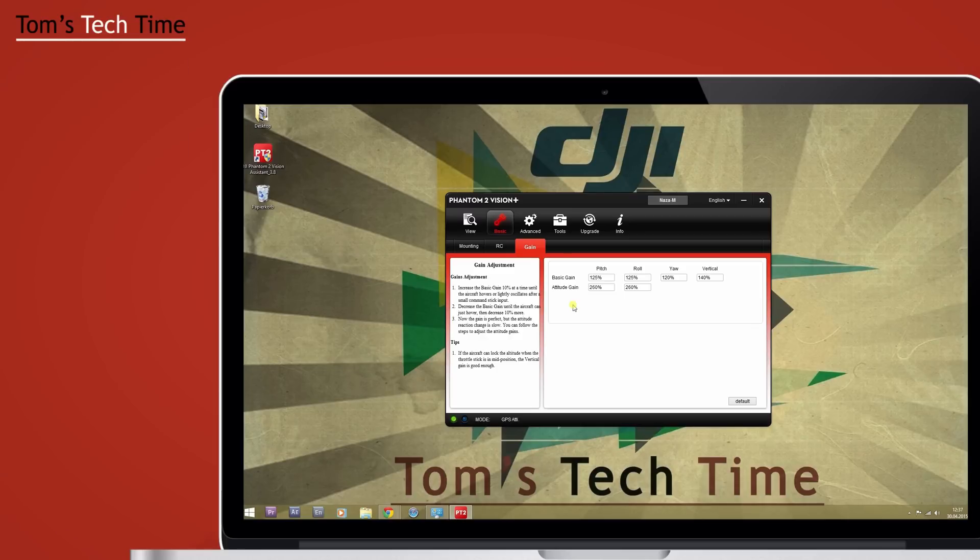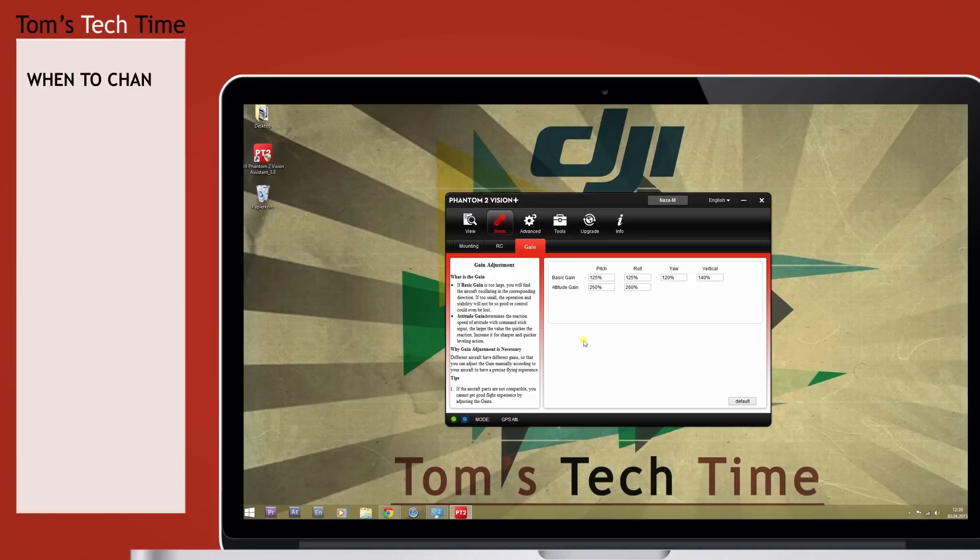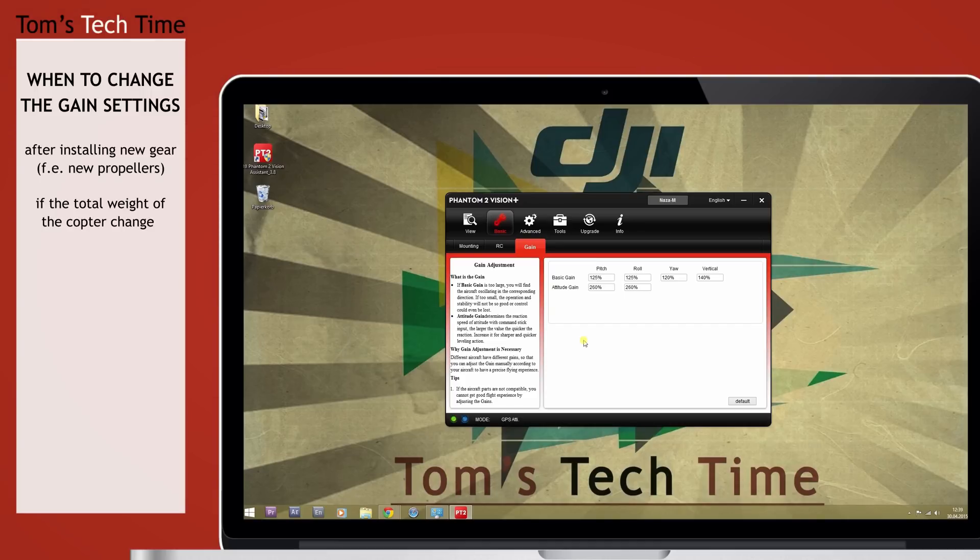How to change and set the values: usually you won't have to change them at all - the default values work out pretty well and you only change them if needed. Don't go too crazy; go step by step, maybe 10% maximum at a time, because flight behavior changes and you might cause damage if you push them to the limit. When should you change the values? For example, if you're using new gear or new props, if you added or removed some weight from the copter, or if the copter reacts too sluggishly and imprecisely.